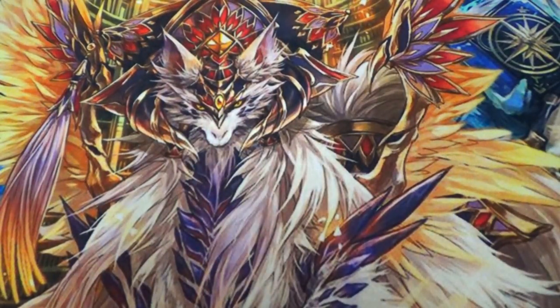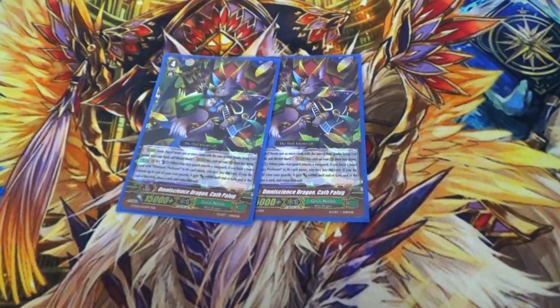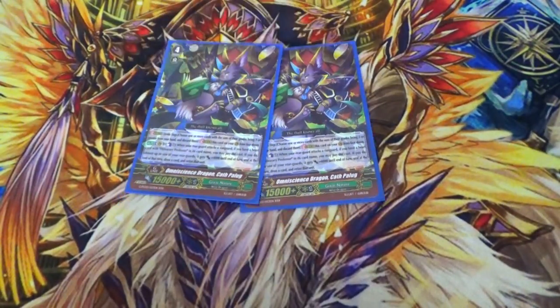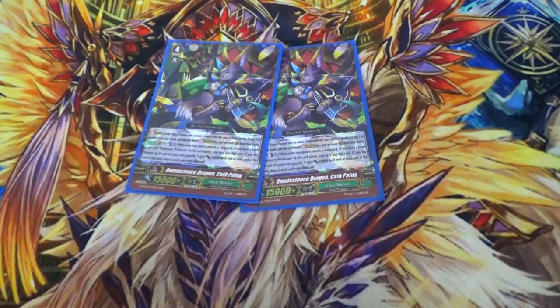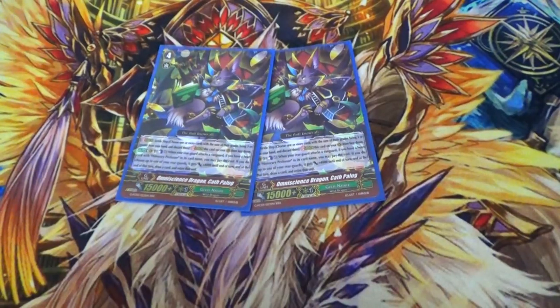Your G-zone: two copies of Cath Palook. The skill is if you have an honorary professor heart, when a rearguard attacks, you can counterblast and give a rearguard plus 4k, and at the end of the turn draw and retire. This is kind of like your break ride still — it's just a counterblast is assigned to it. Because it's assigned to the vanguard, if your rearguard dies or goes away, you still get draws for it. Pretty good first stride, but it's going to use all your counterblasts in one turn, so keep that in mind.